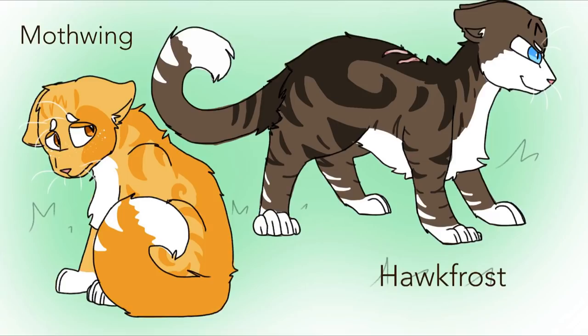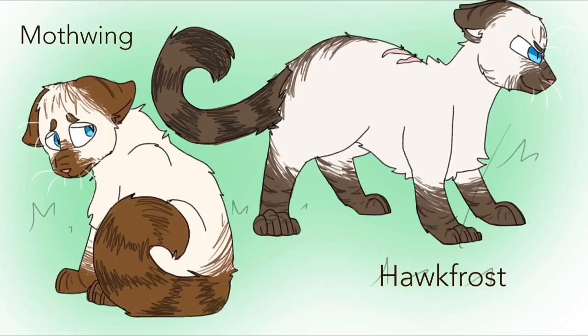The last group is Mothwing and Hawkfrost. These are actually my favorites out of all the realistic designs — the colorpoint gene mixed with the tabby gene creates tabby markings but only at the tips of the cat, and I really love this coloration pattern, especially on Hawkfrost. Because the colorpoint gene is dominant, it can carry through many generations. Weirdly, colorpoint cats only have blue eyes — I don't know exactly why, but that's just how it works. So Hawkfrost keeps his blue eyes, and Mothwing's amber eyes become blue instead.